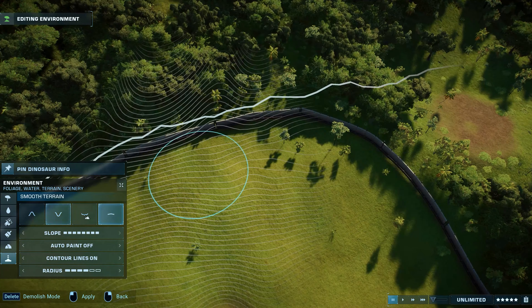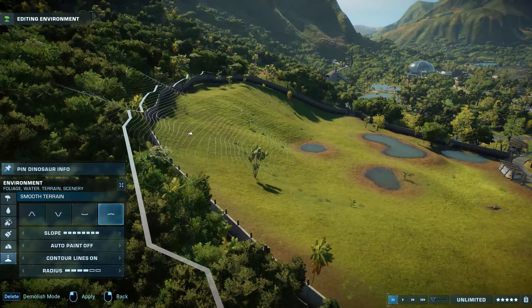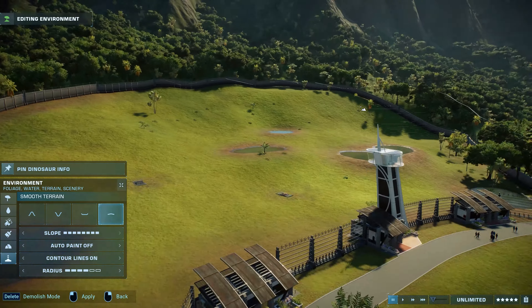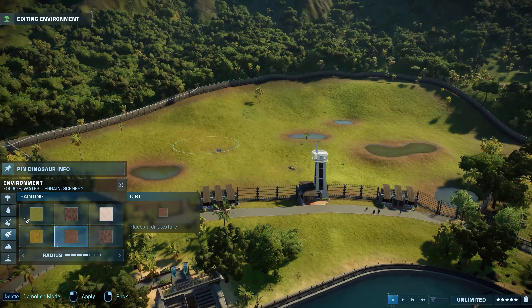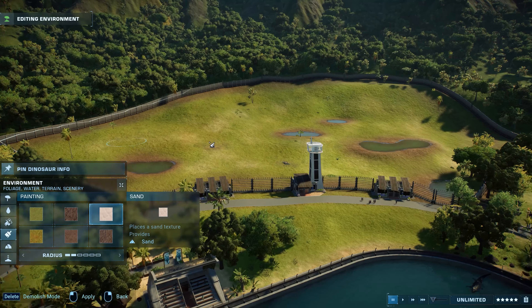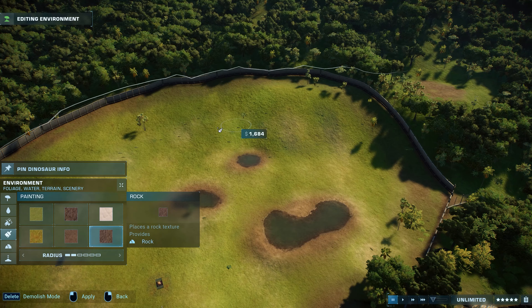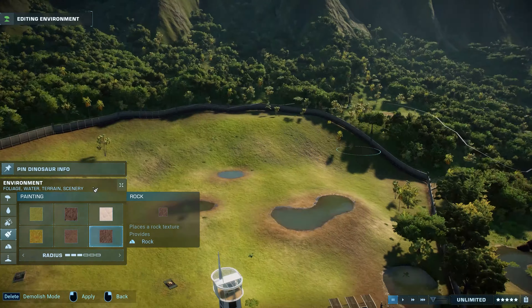Believe me when I say I am super happy with how this habitat has turned out — it looks exactly the way I wanted it to look. I had this idea for quite some time. I was waiting for us to complete the whole park, leaving this space on the hill to finish the entire series with a bang by adding the most iconic dinosaur — the T-Rex — at the end.